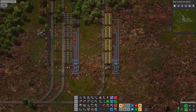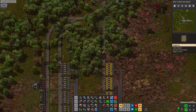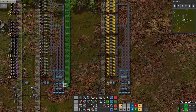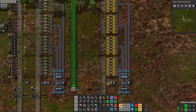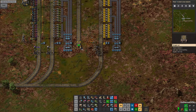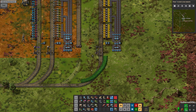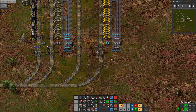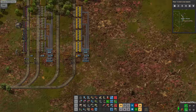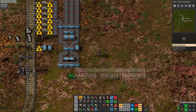We might even be able to get another station here — that might actually be quite tasty if we can sneak it in. So the thing is we can maybe sneak this right here, with a thingy going like this. We probably want it there. Let's copy this curve here and just place it down. This is going to be our liquid coming out. We want to have four belts of coal coming in — that's for sure.